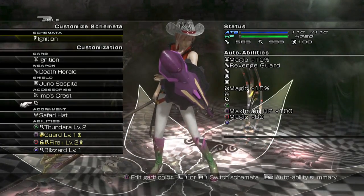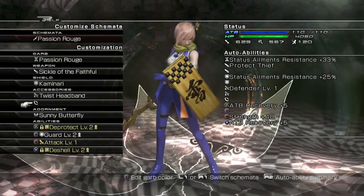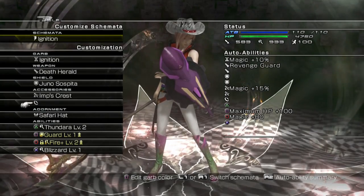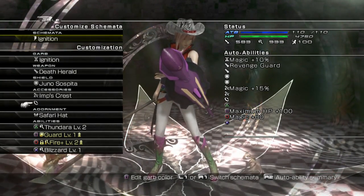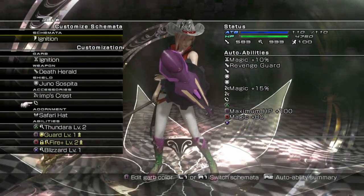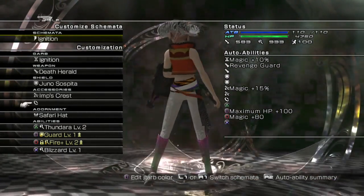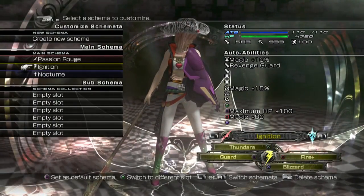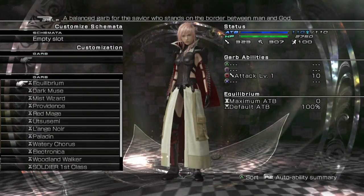I'm not seeing that in the other two schemata that we have. Arm accessories affect all three main schemata. Maybe this isn't an arm accessory? It is an arm accessory. Okay, that sounds like a lie, then. Or the interface is bad. Sounds like a lie, though. Well, someone from some direction is lying. It's not a lie, because it's in the Prima Guide. That's very much trustworthy.